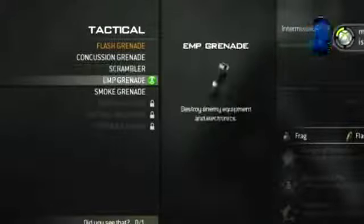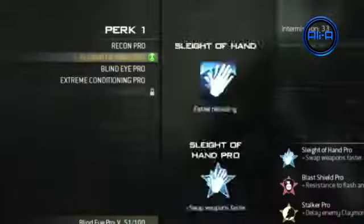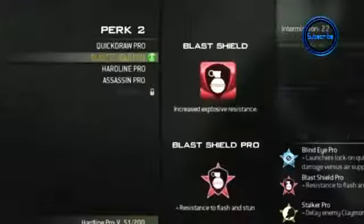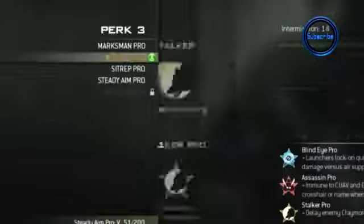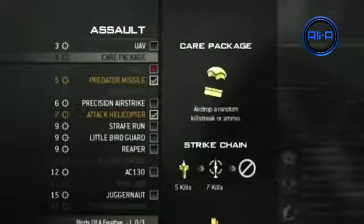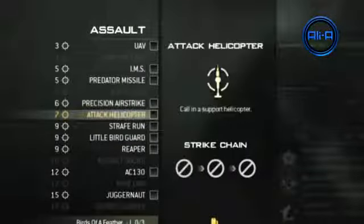I believe the highest prestige is 15. I've seen a picture of the create-a-class menu and under the preset classes there was space for about 15 custom classes. Normally each time you prestige in Modern Warfare you get an extra custom class as a bonus. So if there was space for 15 extra classes, that may hint there'll be 15 prestiges, and personally I think 15 is quite a nice number. I only ever hit around 4 or 5 on Black Ops.